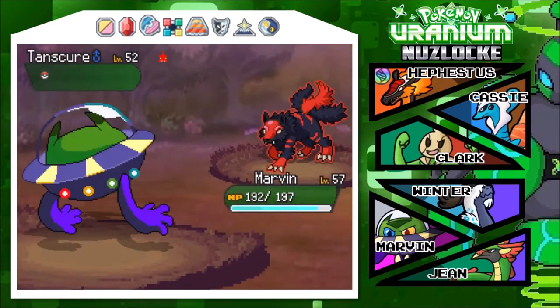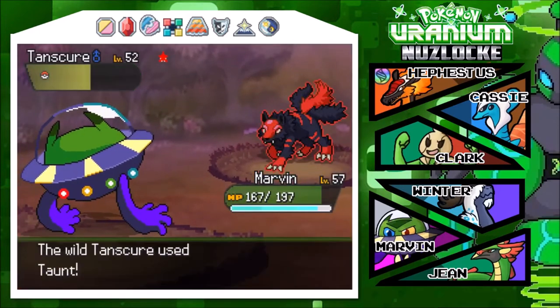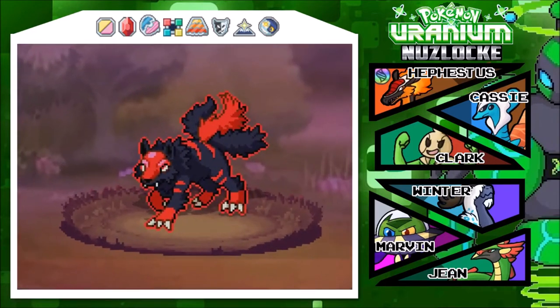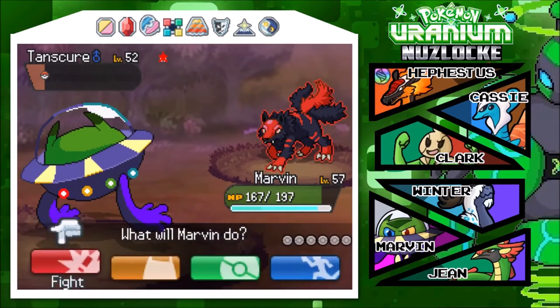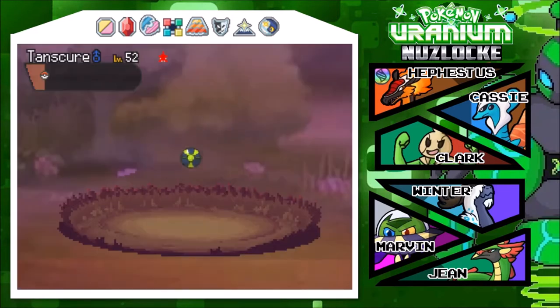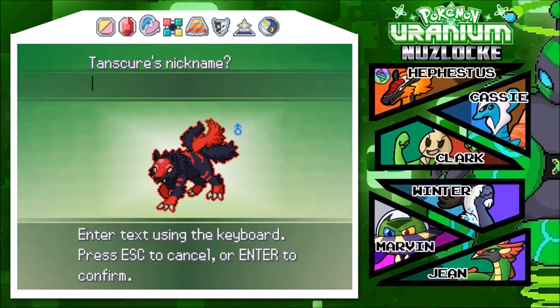Nuclear slash - well crap. I think it's Dark/Nuclear. Okay - I really hope it doesn't die. Come on, don't land a crit - flinch it! Yes! I think we just got ourselves a nuclear catch here. Do I have pokeballs? Oh wait - I have 20 nuclear balls! One, two, three - yes! Caught it!